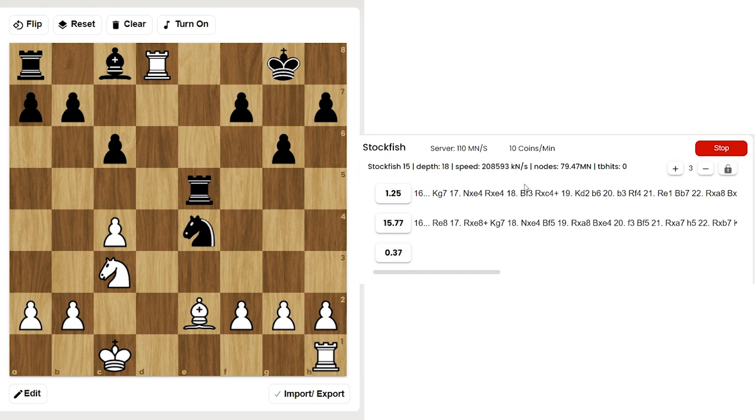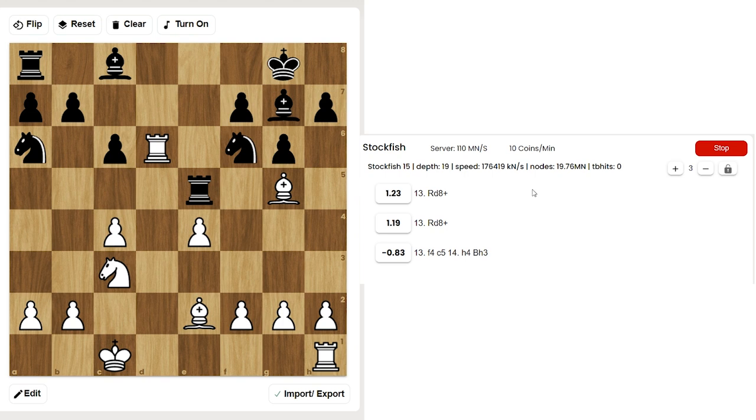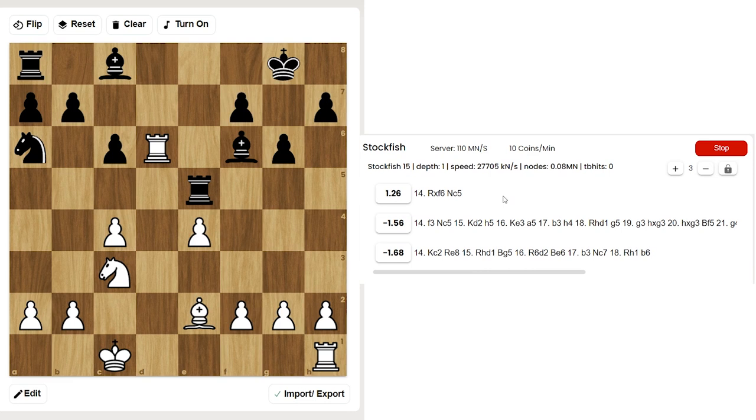Knight takes e4 — black is hurrying to win back the lost pawn — but there comes Rook d8 check, Kg7, Knight takes e4. Where did black's defense go wrong? Probably in the Rxe5 move. Rook takes e5 is not good; Bishop e6 is preferable, or Knight e4. Instead we have Rook takes e5, after which black starts to face serious problems.